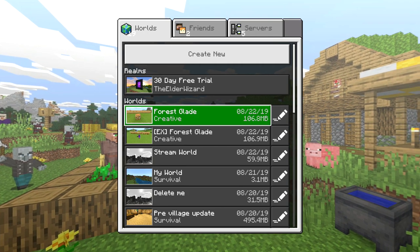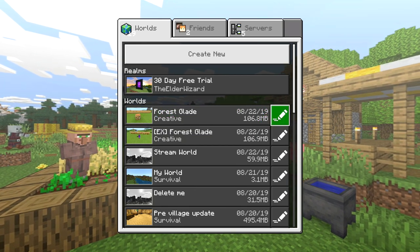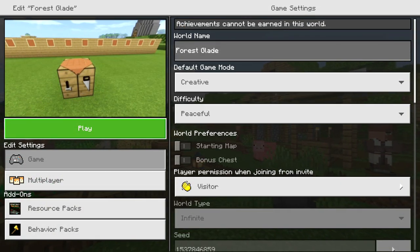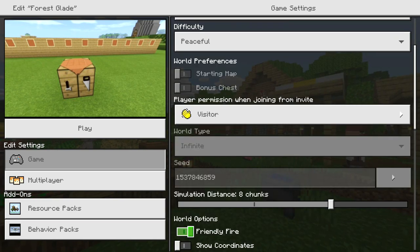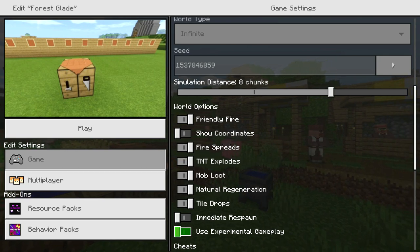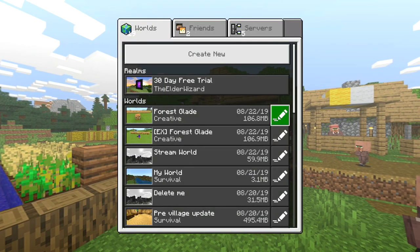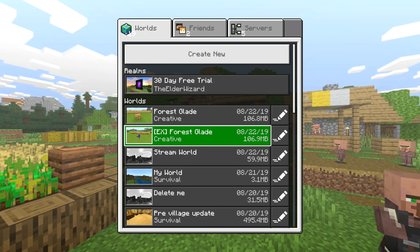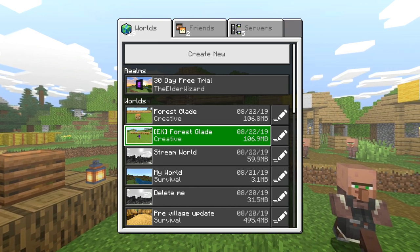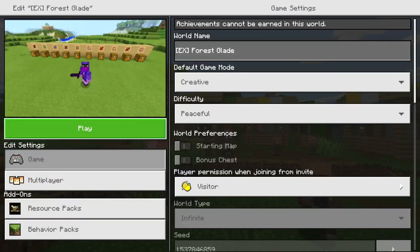In order to do this, you go to the world that you want to enable experimental gameplay on. You go to the right of it, click the pencil on the world that you want to use the mod on, then go down until you see 'Enable Experimental Gameplay.' Go ahead and press A on that, then click yes to create a copy. The world with experimental gameplay enabled will be the one that has the EX in brackets — that's the world where you can equip the mod.